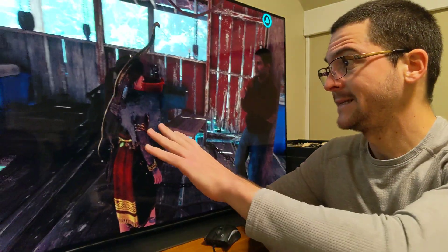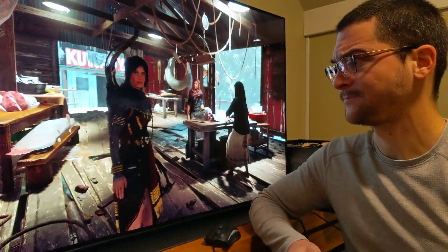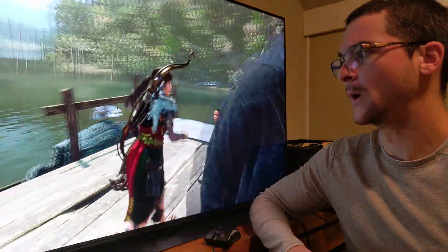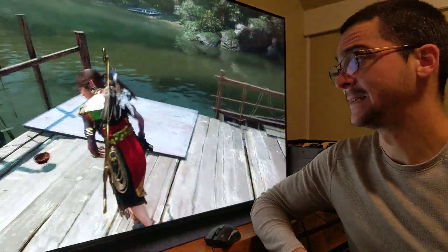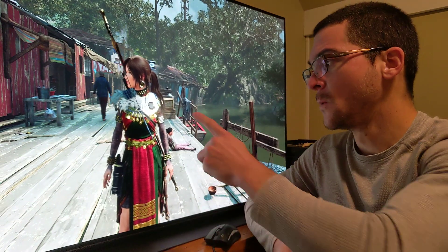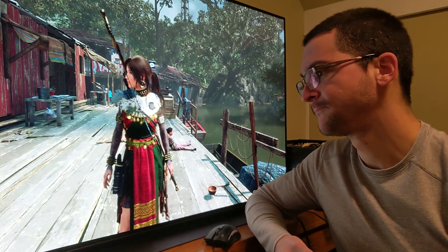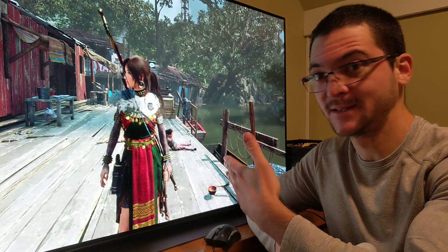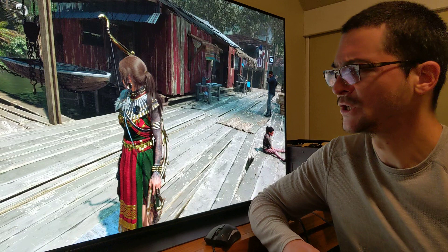People think HDR is supposed to be brighter, and it is — it is supposed to be brighter. But it's not brighter all the time, everywhere. It's also about darkness and shadow detail, and those perfect blacks that we have with these OLED TVs. This looks fantastic on the interior — the light sources are very bright. And especially when we come here to the outside, it's bright and it looks awesome. I was recommending dynamic tone mapping because when you reduce the slider to 800, HGIG is too dim. But now, by maxing out the slider, you see that it's actually brighter than dynamic tone mapping in some cases.